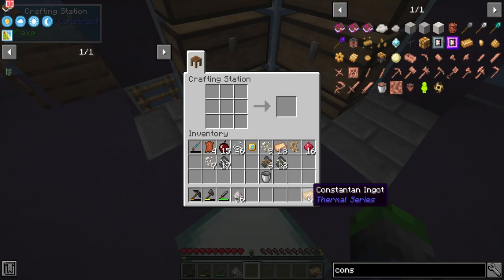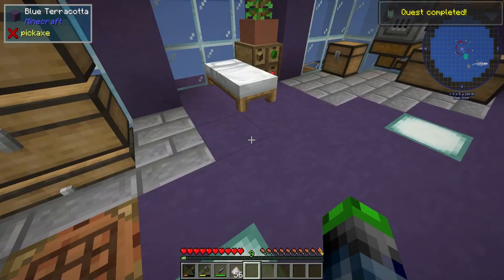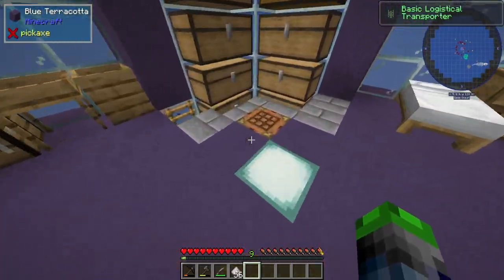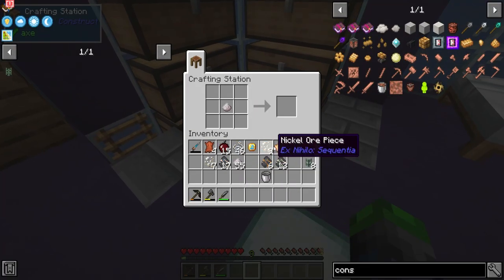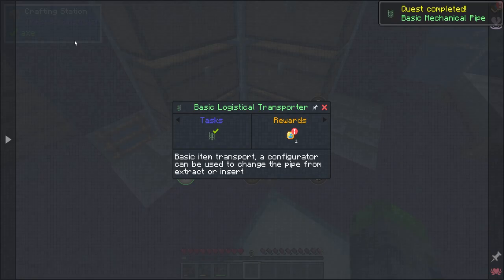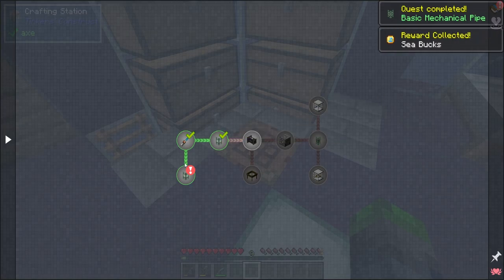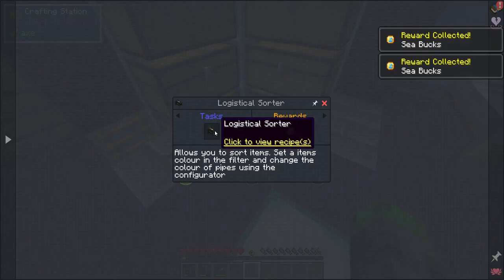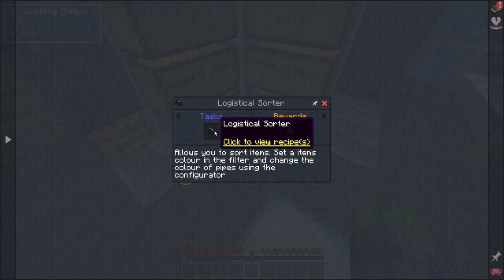Alright, let's go ahead and create two of them — bam, basic logistical transporters made up. We do have niter, so niter and bronze — bam, those are the mechanical pipes. Booyah, those are done.